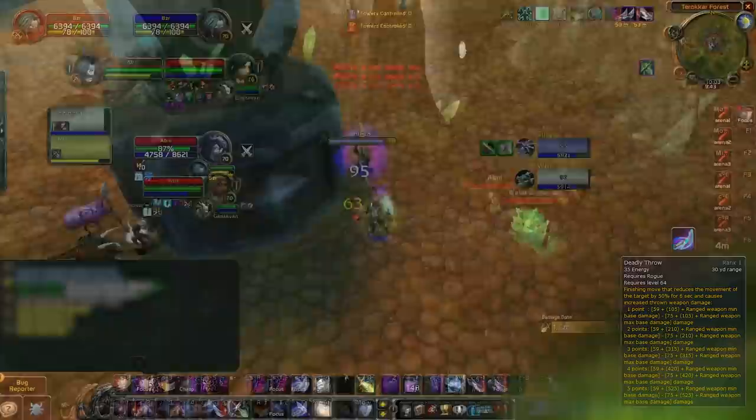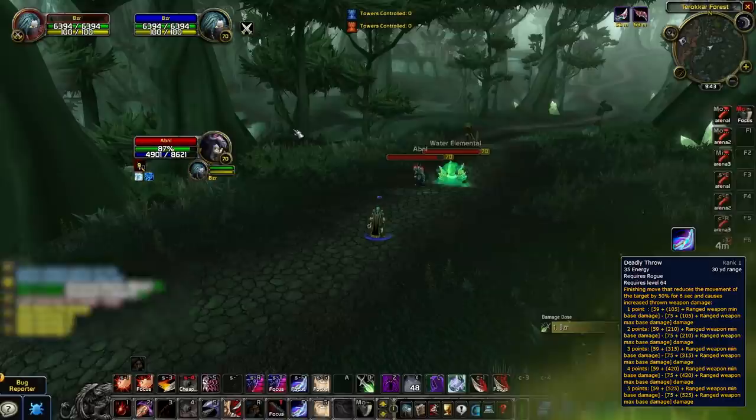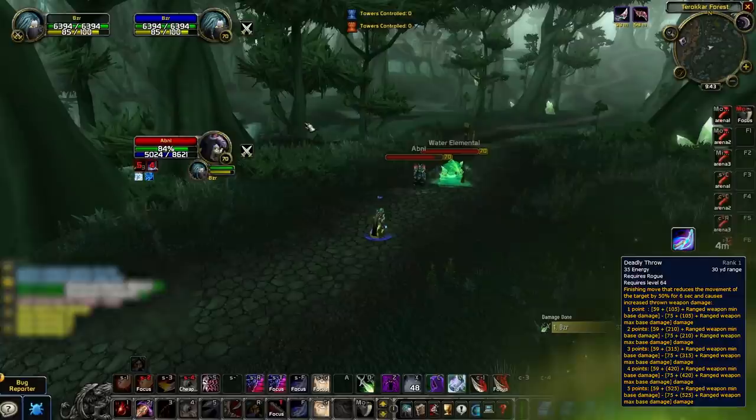Next, we've got what's probably our coolest tip, which is to make sure not to neglect your focus target combo points with Deadly Throw. Whenever you focus Cheap Shot, Gouge, Shiv, etc., you'll actually generate combo points on your focus target. This then gives you the opportunity to use Deadly Throw on your focus target to interrupt a cast from range. Just remember that if you generate combo points on your main target after generating them on your focus target, you'll no longer be able to focus Deadly Throw.